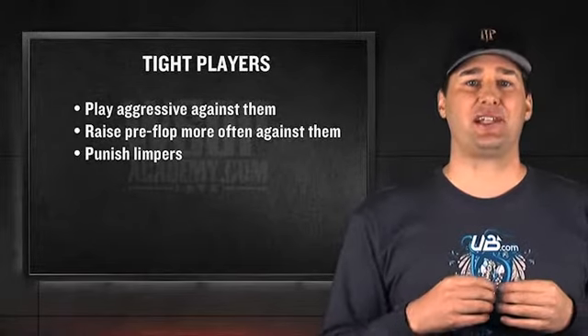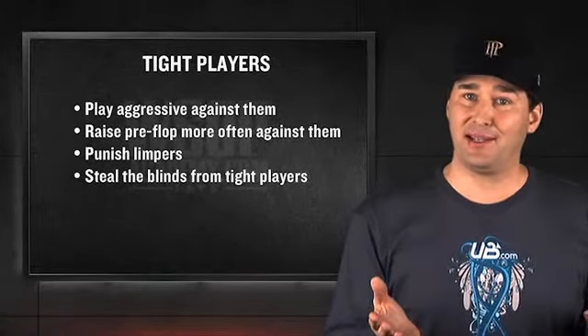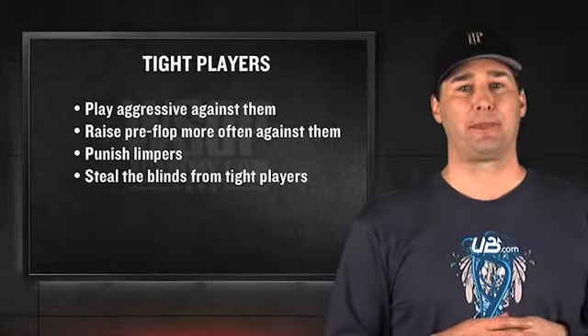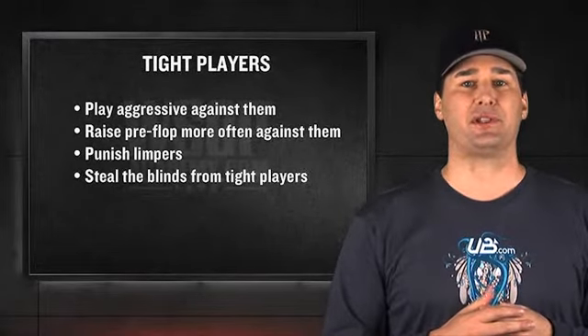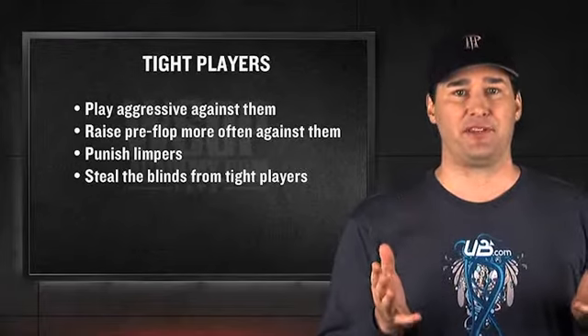By the same token, if you see a tight player who doesn't defend his big blind with anything other than a big hand, push them out of there and steal those blinds, baby. Don't be afraid to open up your game. In fact, many players like to raise with junk hands like 10-7 or 6-4 in these spots rather than mediocre ones like Q10 or Jack-9, as they are easier to get away from if they are re-raised.